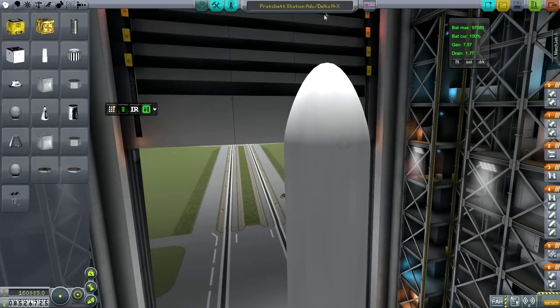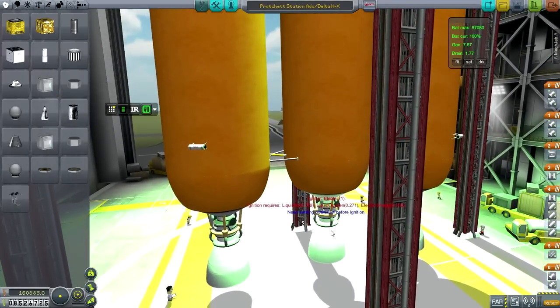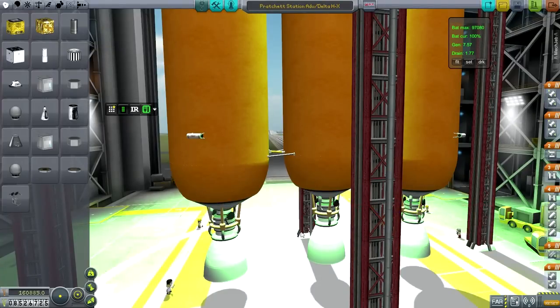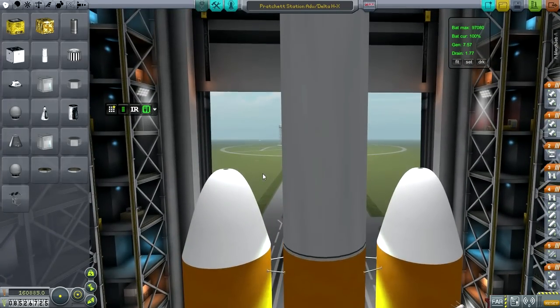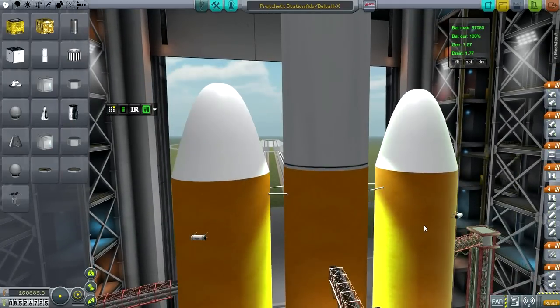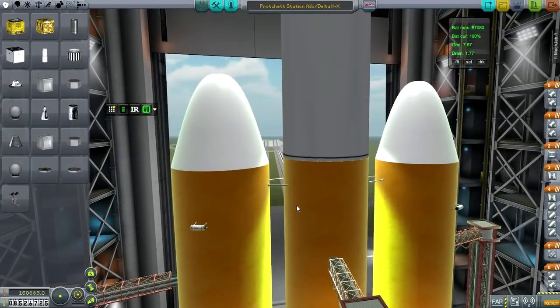I decided not to name this new launcher after a Norse god or goddess. In developing a new launcher I generally start with what I've been working with, which was an RS-68A. I had the RS-68A in the center stack for the Magni launcher, and the next level of development was just to put boosters with more RS-68As. Once I started doing that, it just sort of became a Delta whether I liked it or not.